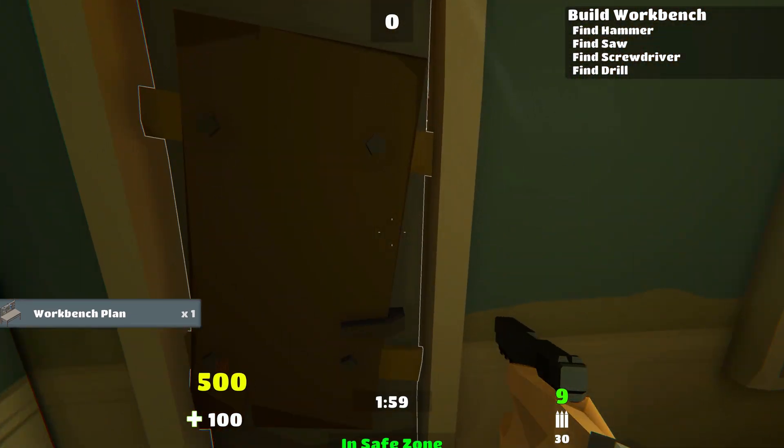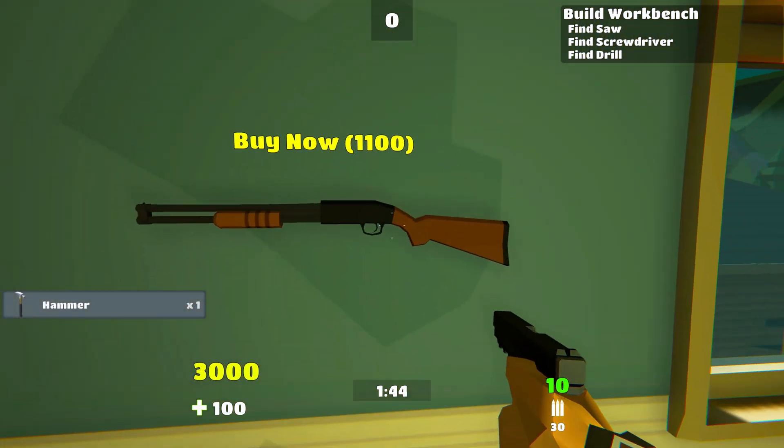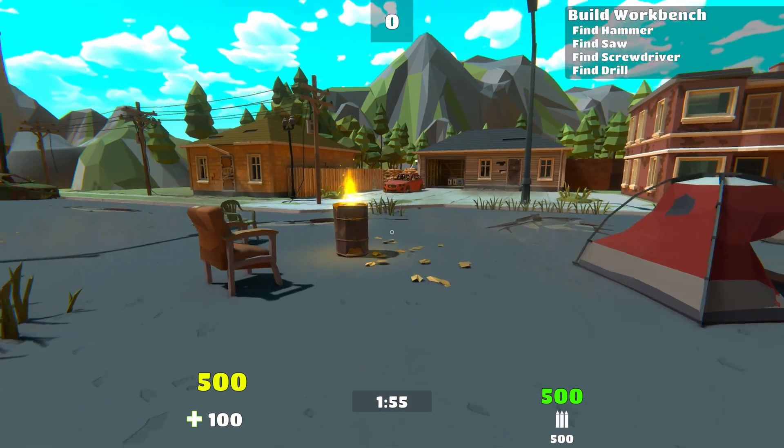I fixed a bunch of text pop-ups at all the doors and wall buy points which weren't turning red when you didn't have enough money to open or buy them.